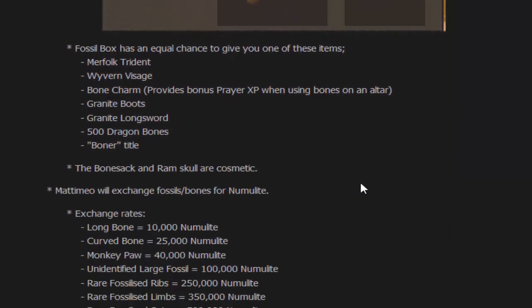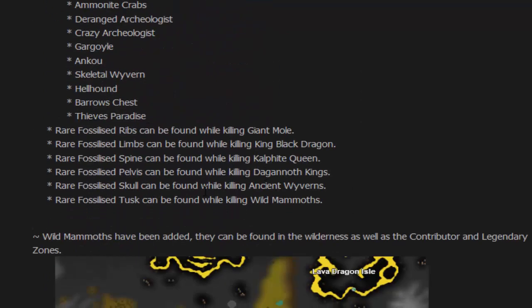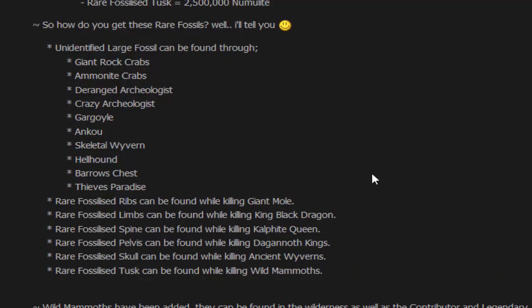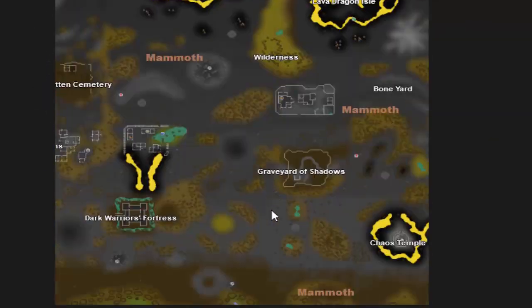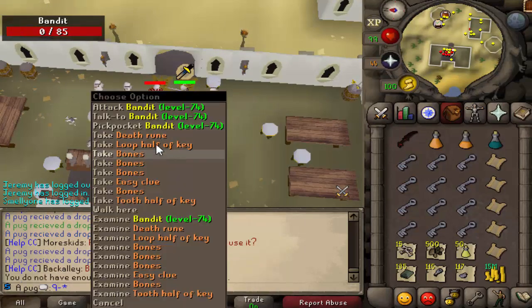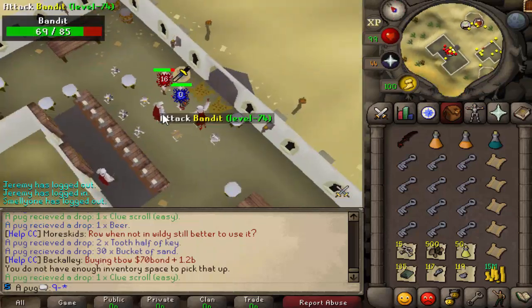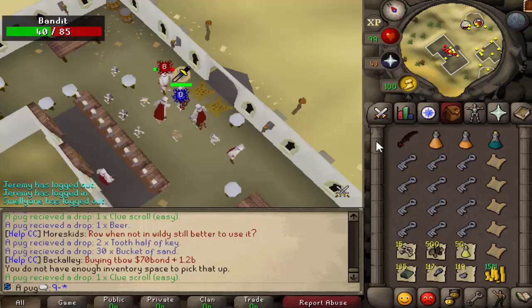This is what the shop looks like, with stats — you can pause or check the link in the description below. You can see all the exchange rates for the fossils right there, with explanations on how you get them. The mammoths are pretty good in my opinion — their drop table is very good. The hair is worth 50k; I hope people bother to check that. They should be pretty good, and they're tanky — people were asking saying you can't hit them, but you can, they're just very tanky.